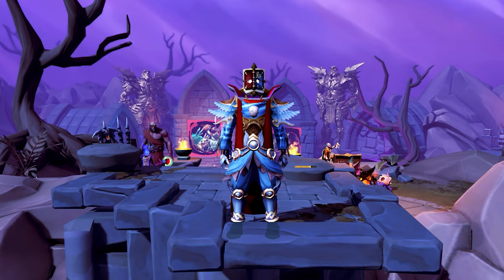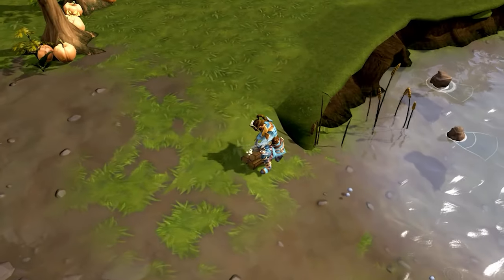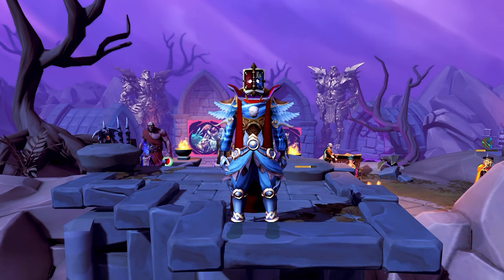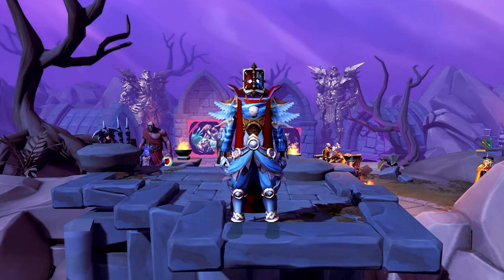Cooking is one of the easiest skills to train. It simply involves gathering up something to cook, starting a fire or finding a range, click and watch. You're going to want to repeat this process from levels 1 to 99 or 120 — and that concludes today's episode! Just kidding. Now let's cover some of the things that will help you speed up the process and save you tons of money.